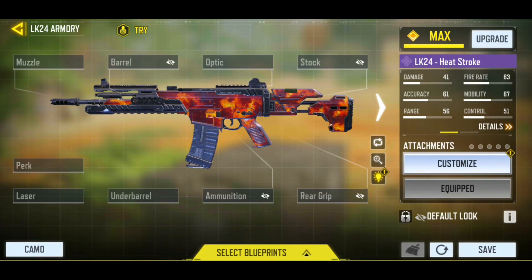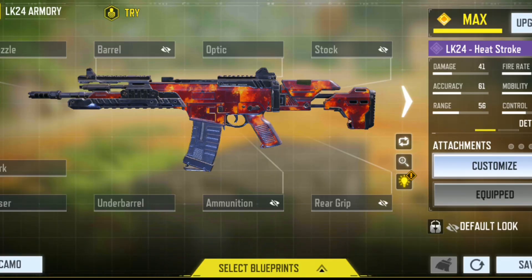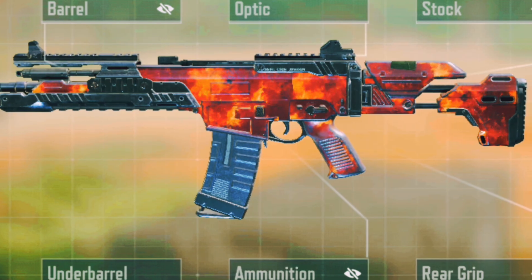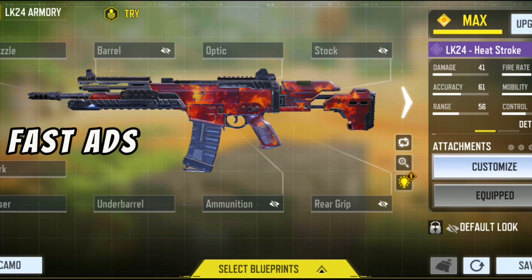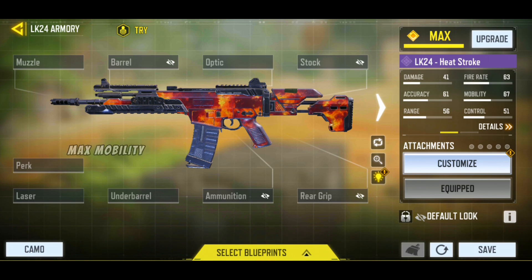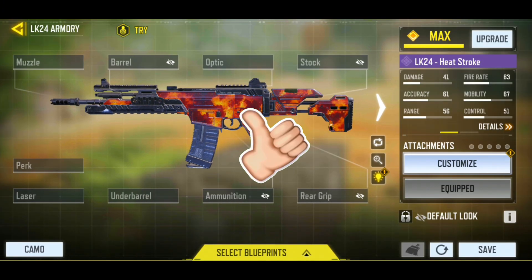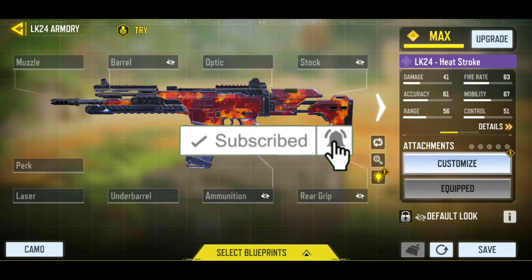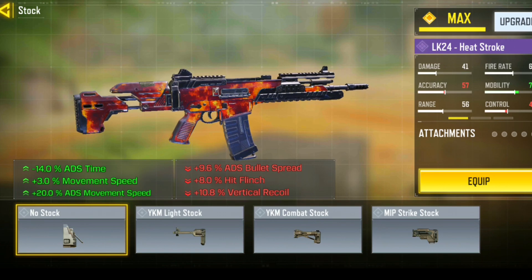I just discovered the secret formula to make the most broken LK24 gunsmith in Call of Duty Mobile. The gunsmith I'm about to show you today has never been seen before, never been made before. This build has really fast ADS speed, decent range, solid control, and high mobility. You will love this gunsmith. Drop a like on today's video — it is totally free — and subscribe to the YouTube channel for more awesome gunsmiths in the future.